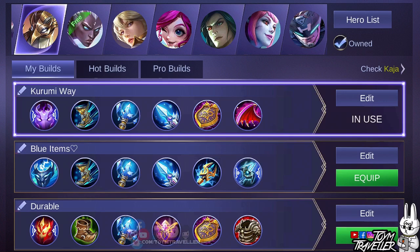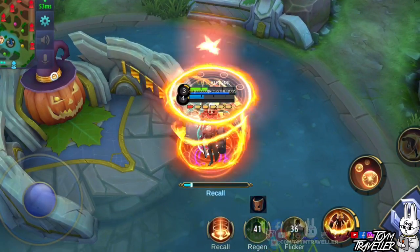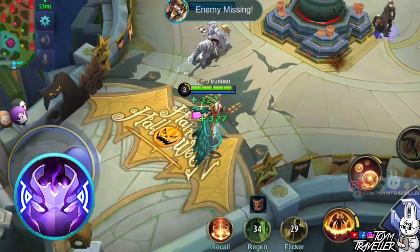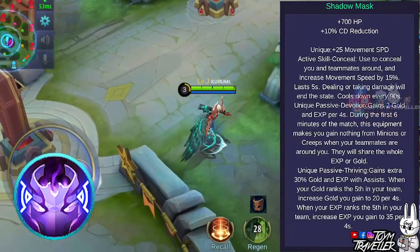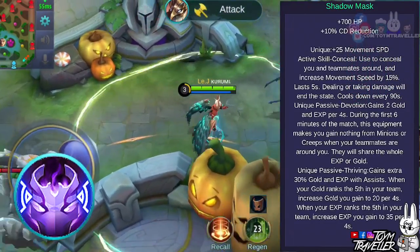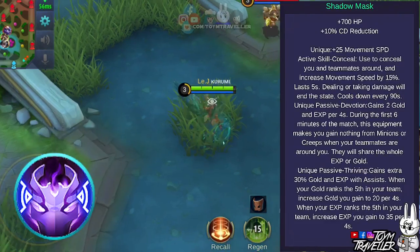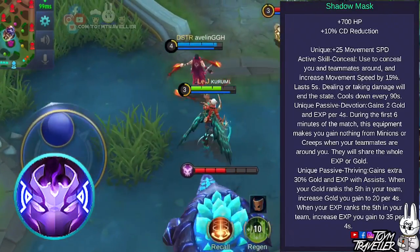If you prefer more into roaming, then you can consider buying Shadow Mask first. Before buying the complete Shadow Mask, consider buying Wooden Mask first then go for Boots. Shadow Mask grants health points and cooldown reduction. One of its unique attributes grants additional movement speed. Its unique active skill, Conceal, lets you and allies near you enter Conceal State, boosting movement speed for a few seconds. Dealing or taking damage will end the state. This unique active skill has a really long cooldown.